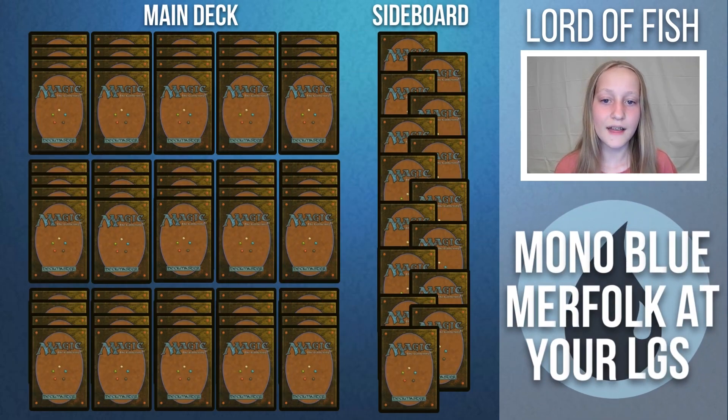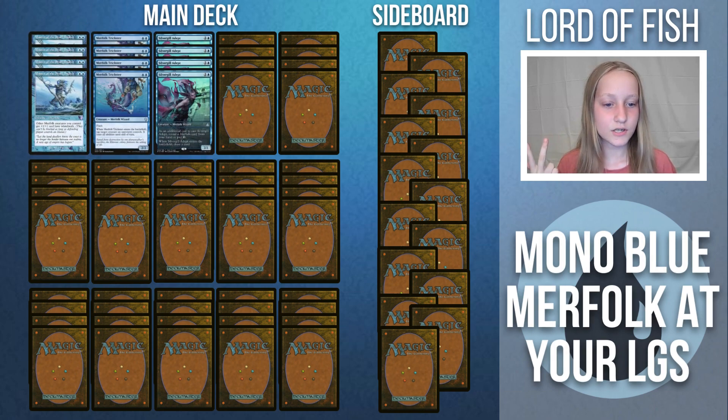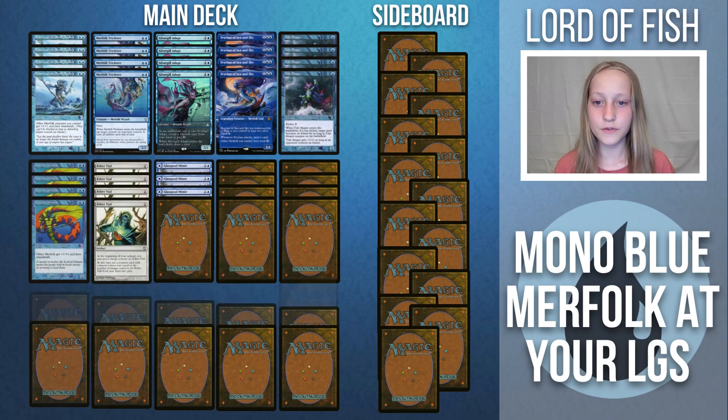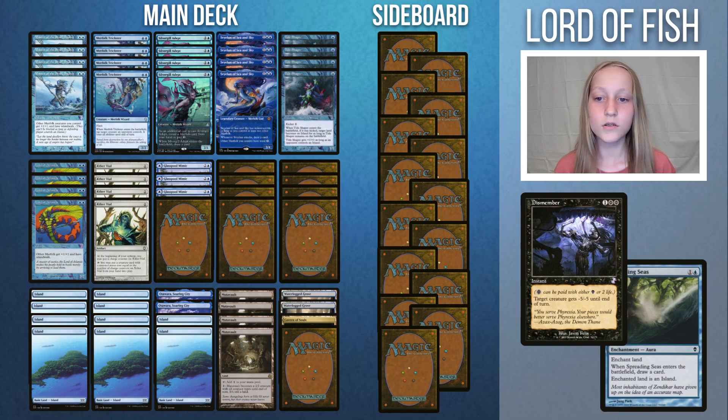The best build of Merfolk at the moment is Mono Blue, but how do we build it? This definitely depends on your local meta. Certain cards you should run as 4-ofs regardless: Master of the Pearl Trident, Merfolk Trickster, Silvergill Adept, Svyelun of Sea and Sky, Tideshaper, Lord of Atlantis, and Aether Vial. Glasspool Mimic seems great as a 3-of with 19 lands. Some Merfolk lists opt to run two Dismember over Spreading Seas. If you often play against Murktide Regent or Ragavan, play Dismember over Spreading Seas. Otherwise, I would play two Spreading Seas main deck and two Dismember in the sideboard.